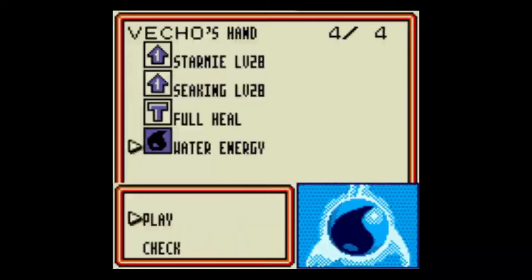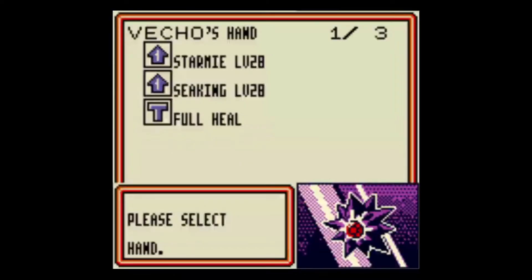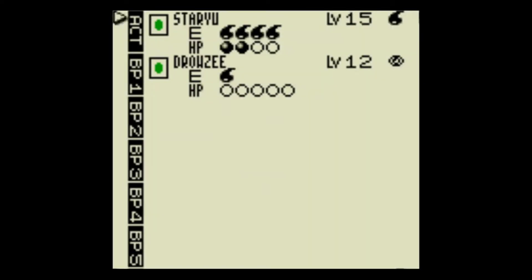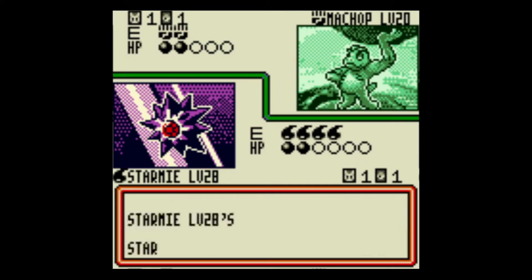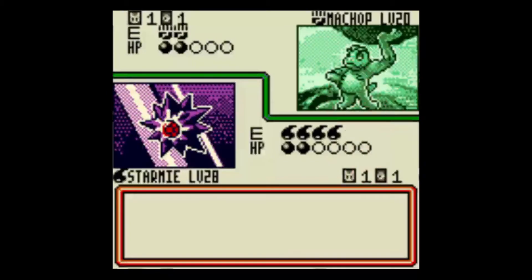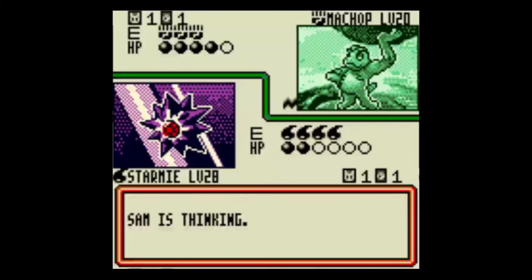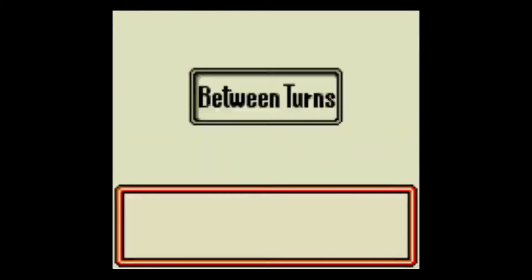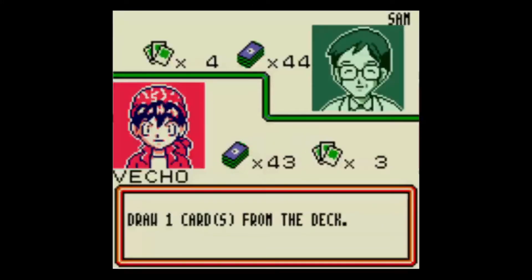I'm probably going to attach a water energy and evolve Staryu. Weren't they giving out Pokemon cards at McDonald's or something? I heard — did you hear about the news? I saw online that a bunch of teenagers were buying all the Happy Meals to get all the cards, so little kids couldn't get any Pokemon cards. I'm pretty sure there was a thing with Pop-Tarts where they had Pokemon cards, and apparently in the store they'd open the boxes and take the cards out.